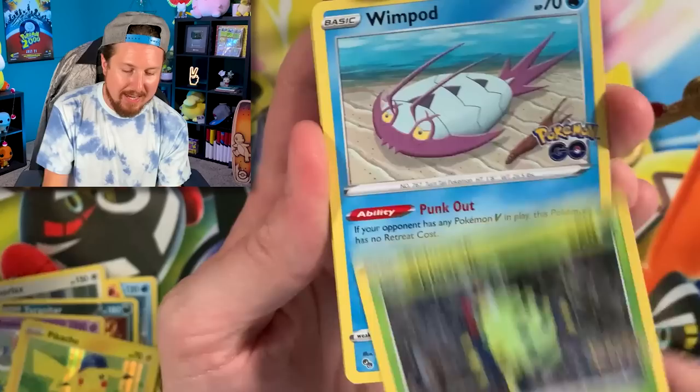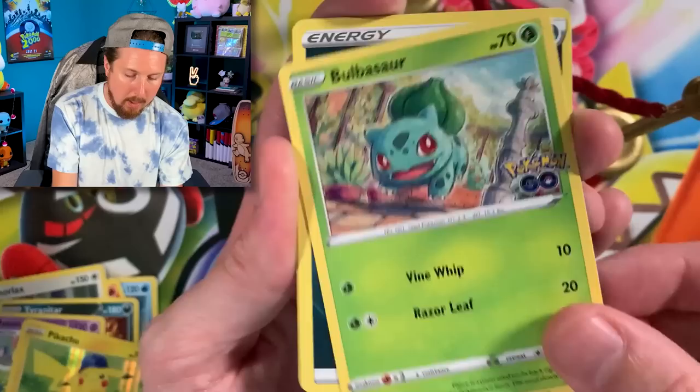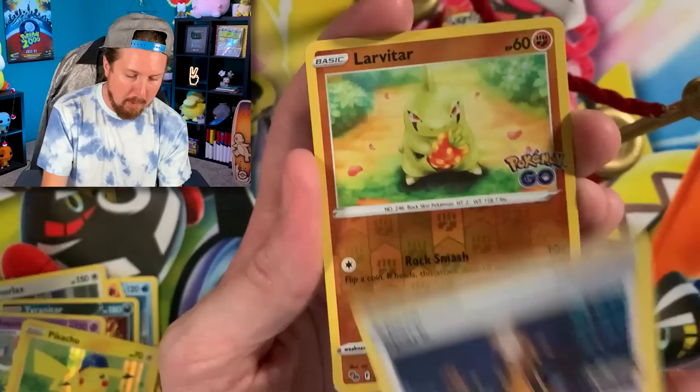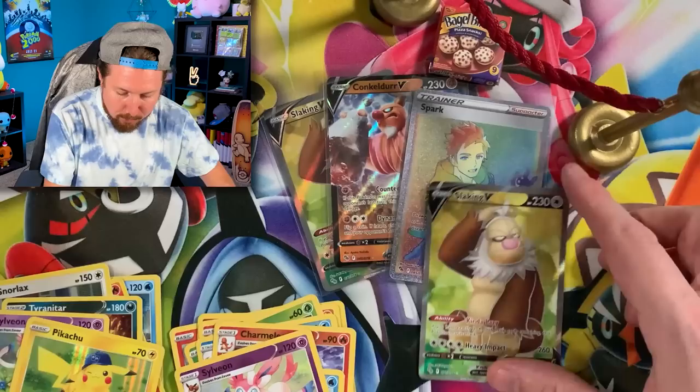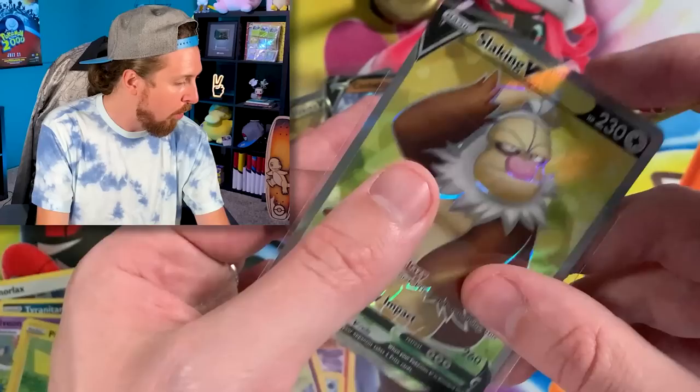Going into the last pack from our Pokemon GO Elite Trainer Box opening — we have a spinner rack, Wimpod, Larvitar, Numel, Bulbasaur. And another Slaking V full art — we'll take it! That is four ultra rare or better pulls from this one Elite Trainer Box.